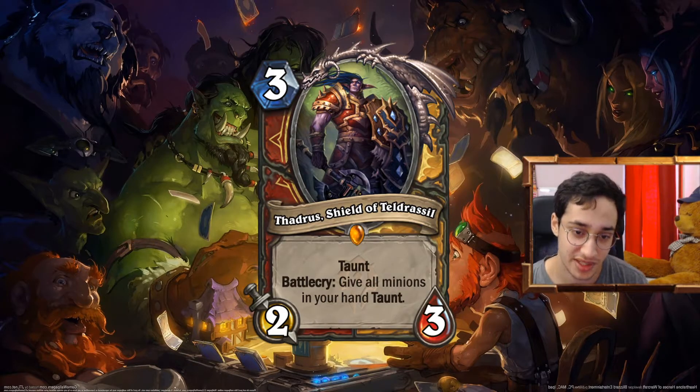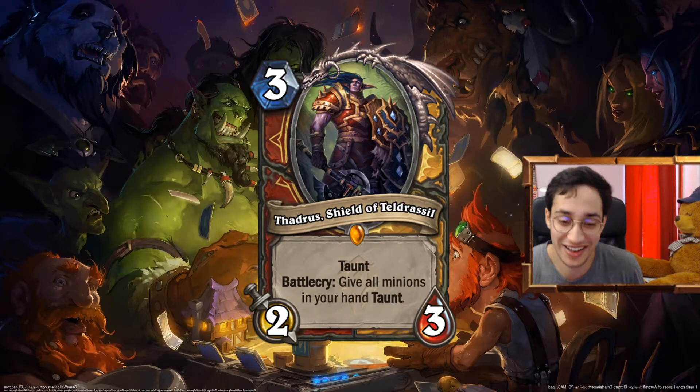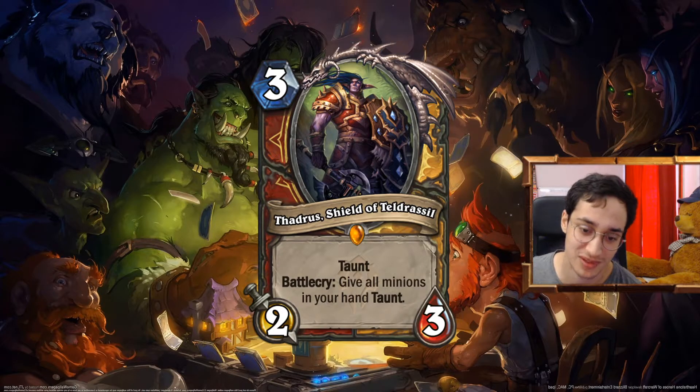We talked about Tadriss. In Paladin it's even better than in Warrior because you have a lot of burst draw with Christology, the Bannerman, and Hand of Adol — a lot of draw. Coming to turn 3 or 4 and playing this — imagine the new Shaman guy with lifesteal, the 1/4 we have. Imagine if you give it Taunt. It's GG over — take back your aggro deck and go back to the collection. It's almost so busted, but I love the design. Giving another effect that just stats minions in your hand was really something I wanted to experiment during the set.